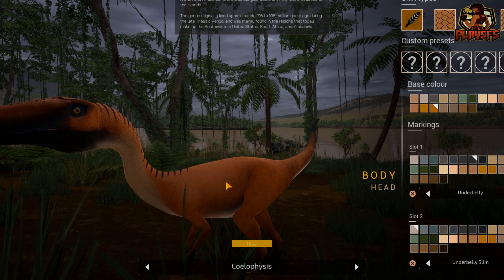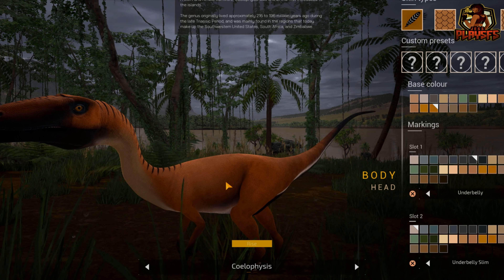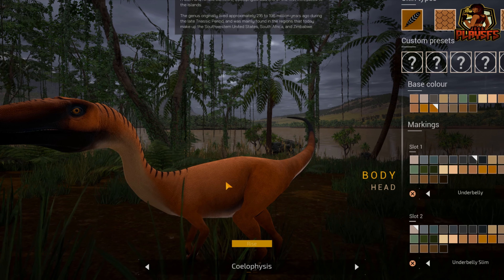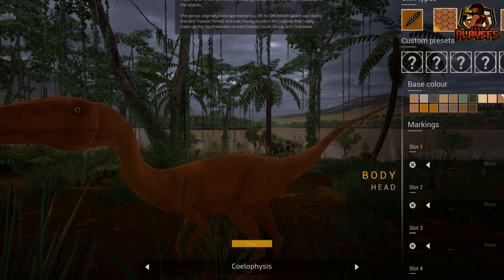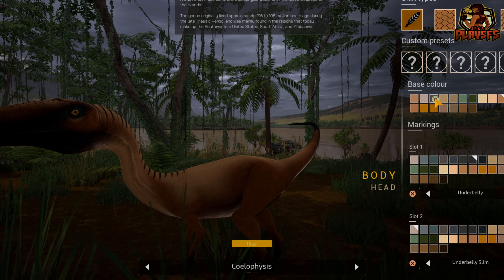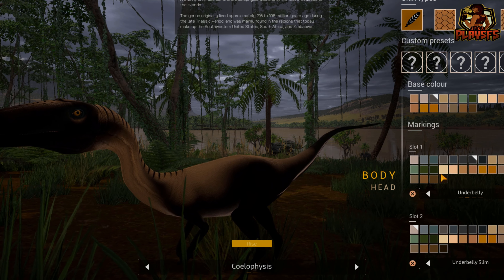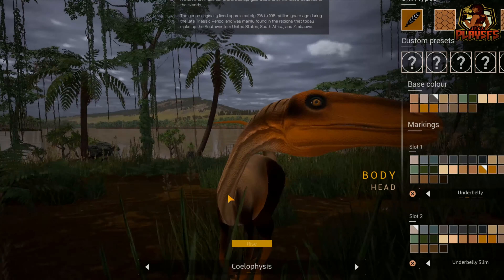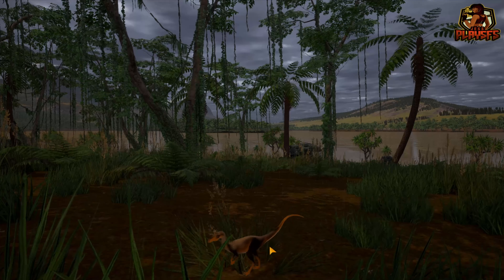Without further ado, let's begin the gameplay. If you're new to my channel, make sure to subscribe, press the bell icon, and leave a like. First we're going to choose Coelophysis — I'm going to try to get a better skin. Let's make it a bit darker so it looks more appealing. That looks a bit ferocious — what do you guys think? Let's try Coelophysis.